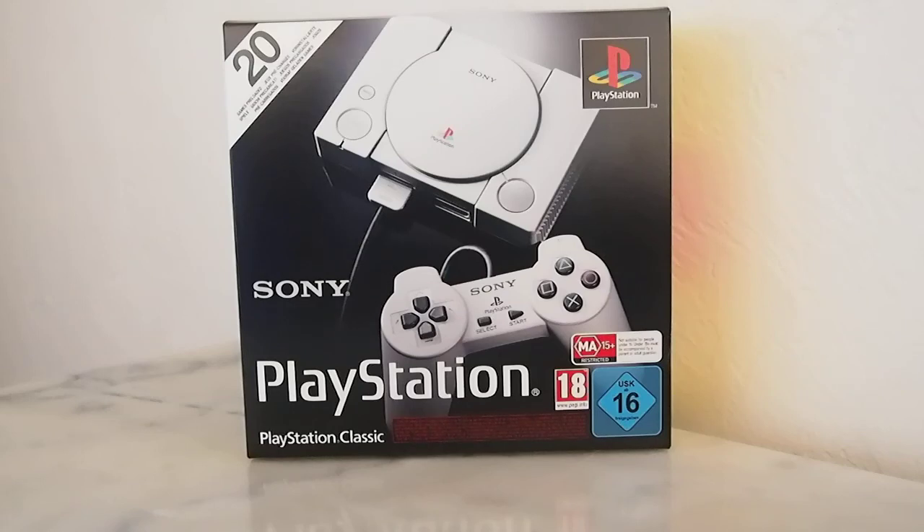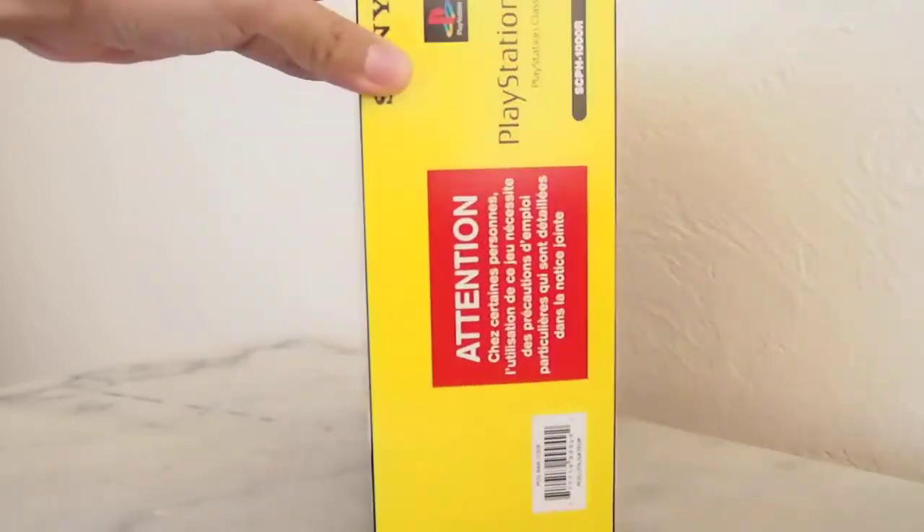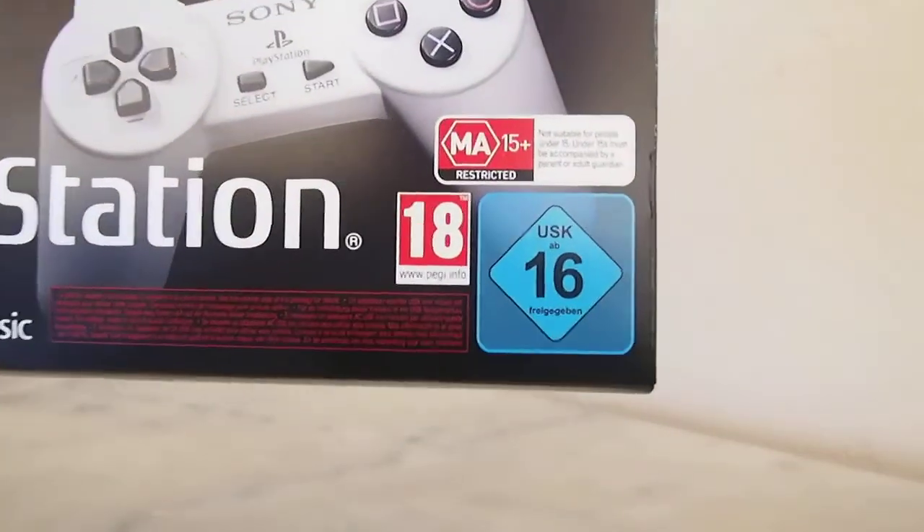It just arrived today, December 3rd 2018. It was announced just a few months ago — October, I believe. And just like the Super Nintendo release by Nintendo, it's a miniaturized version of their older console with preloaded games. Let's take a look.